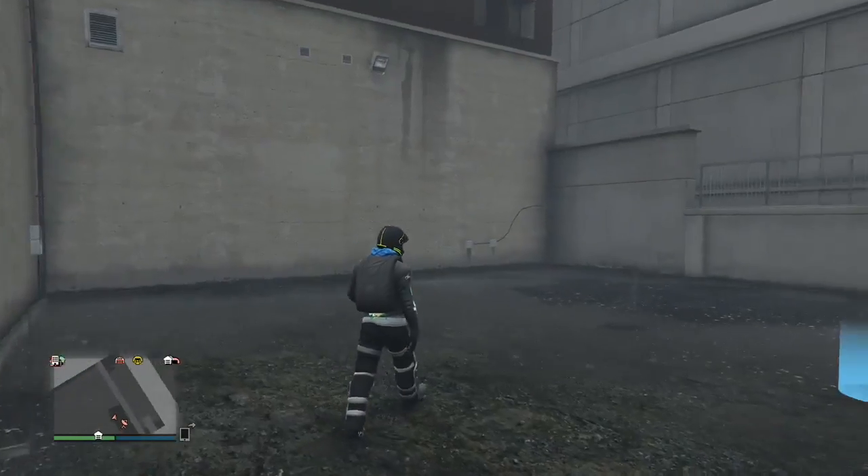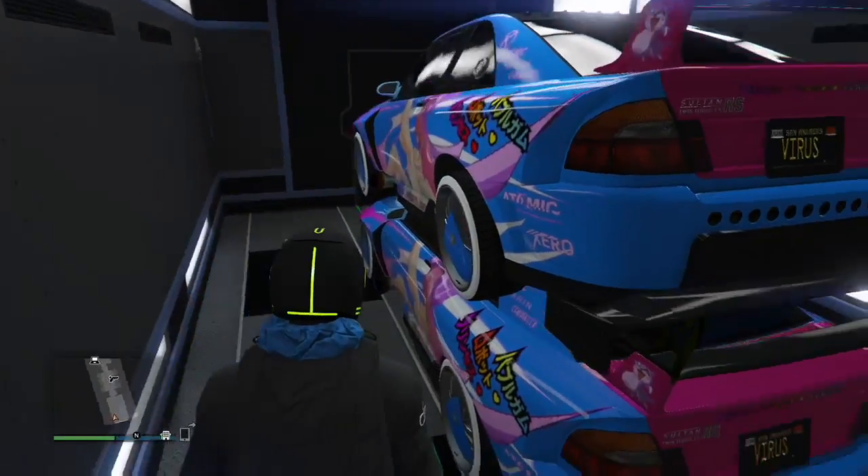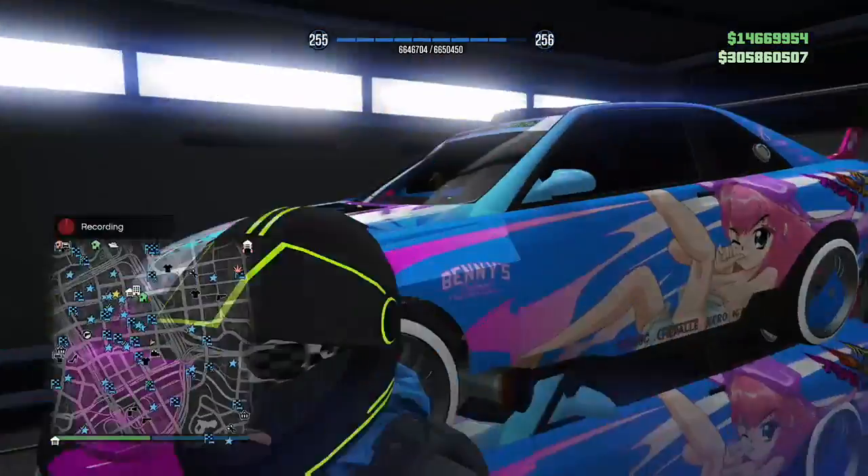Now I'm going to show you what happens on the first successful attempt. You saw how the screen kind of flickered white and then black again — that is what you want to see. It doesn't always dupe like that, so if it doesn't work, go in and try again. As you can see, we're coming back in here and that's successful. You want the cars to be stacked on top of each other.